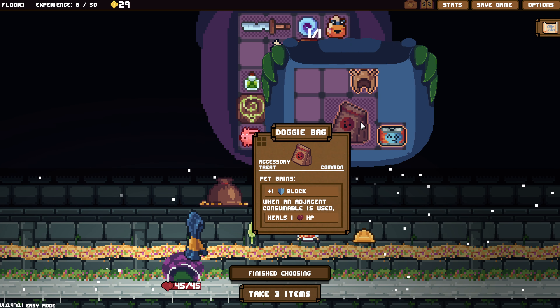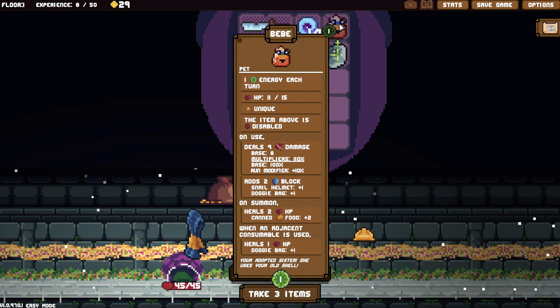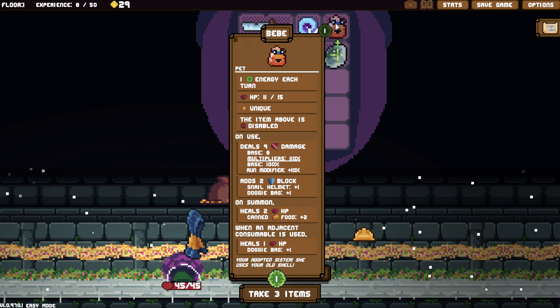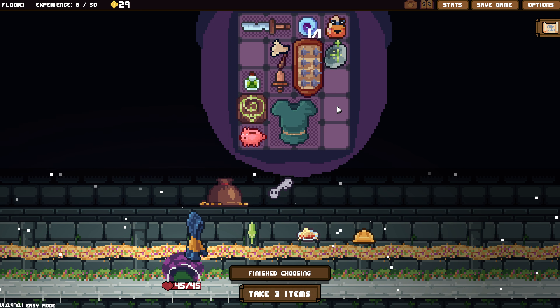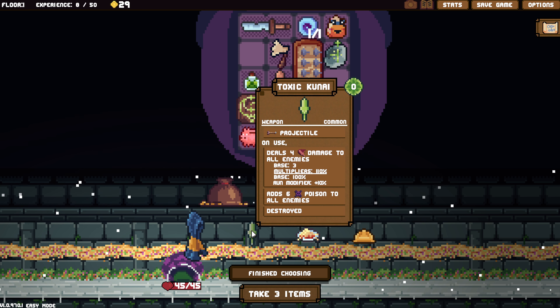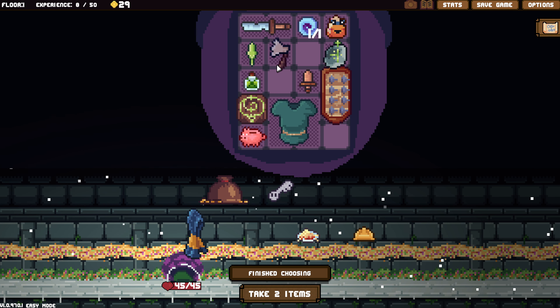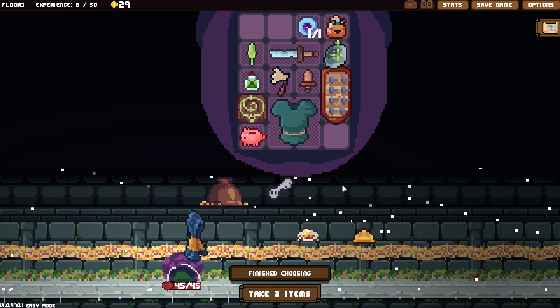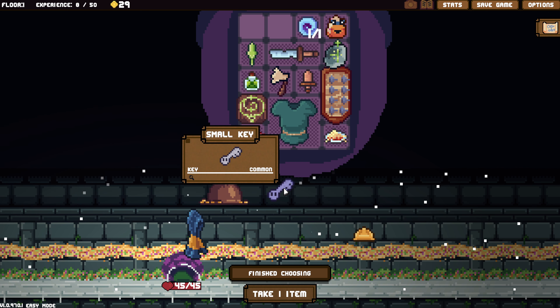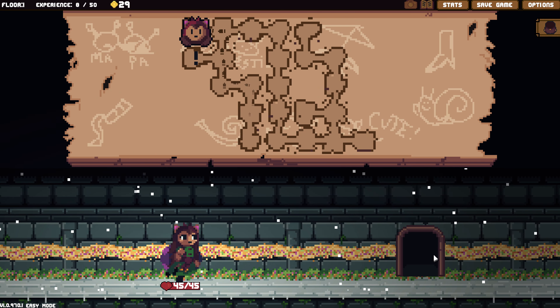We can use this because we have full health. We can use this. We'll keep that. This is definitely doable. That gains plus one block, when an adjacent consumable is used heals one HP. On use gains two block. It gives the full rundown: on use deals nine damage, adds two block, on summon heals two HP, when adjacent consumable used adds one block. So now every time I use her we're adding two block. If we use her three times that's six block. That's definitely getting better. And the fact that she auto-heals is a great thing as well.